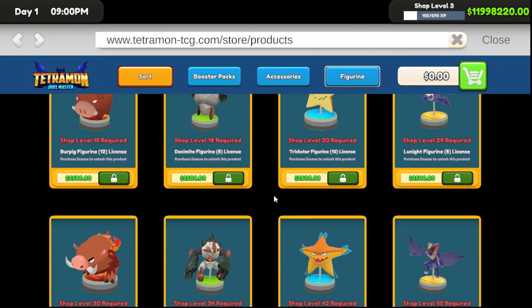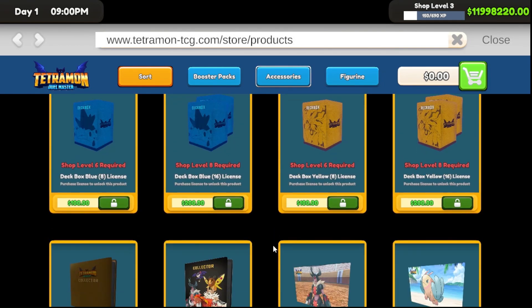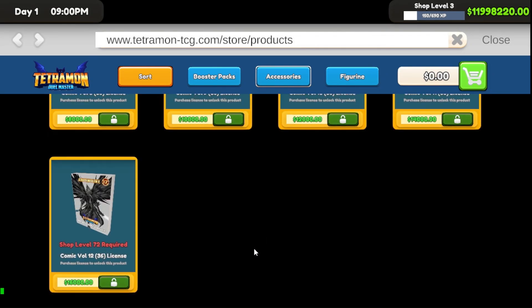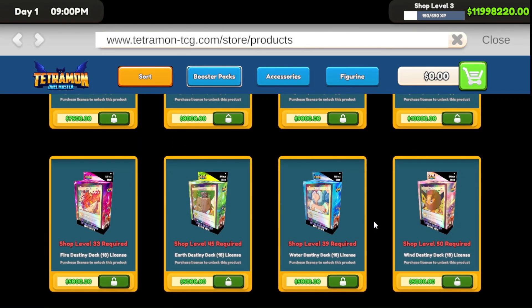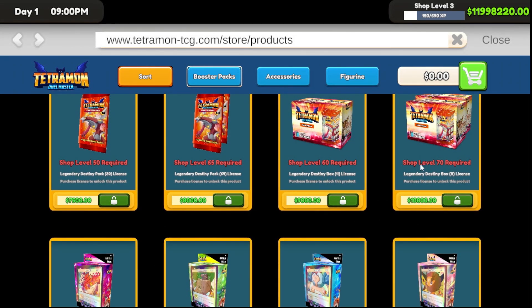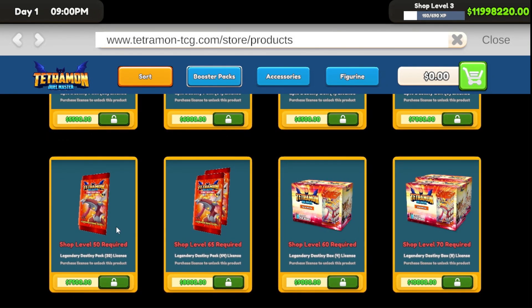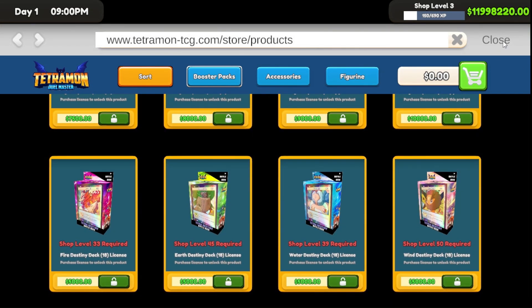You can now sell everything without having to wait and grind it out. This figurine I believe is the very last thing you unlock at level 80. These items go up to level 72, then up to 50, and some go up to 70, so you'll be able to unlock all of this and rip the legendary destiny packs day one without any issues.